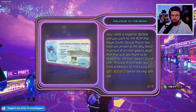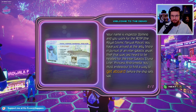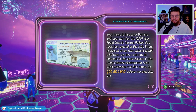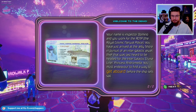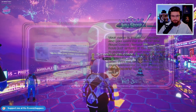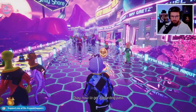Your name is Inspector Domino and you work for the RCNP - the Royal Cosmic Narwhal Police. You have just arrived at the jelly shore in pursuit of an intergalactic jewel thief, last heard to be headed to the intergalactic cruise liner Princess Andromeda. You must endeavor to find a way to get aboard before the ship sets sail. Alright, we can interact with these little cones - the tutorial, I believe.